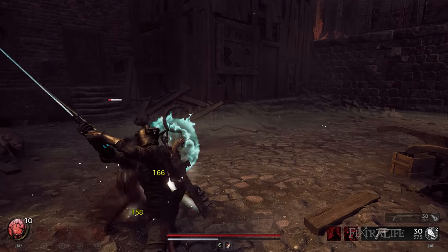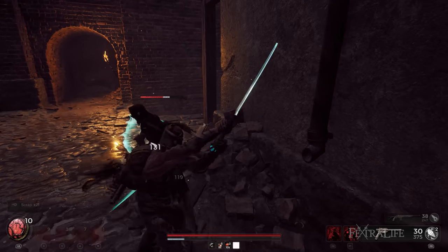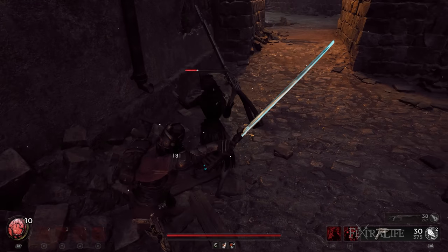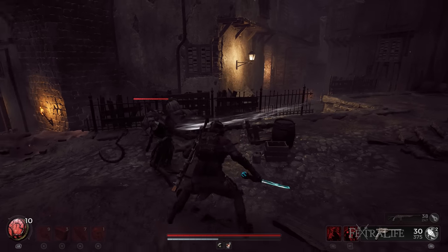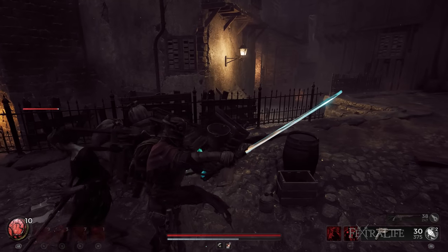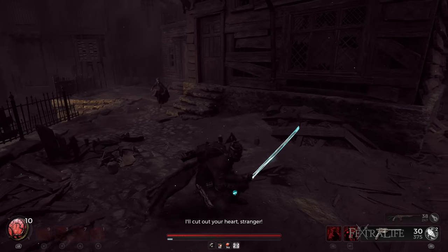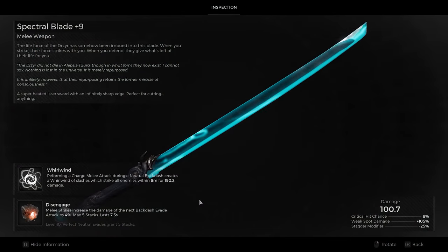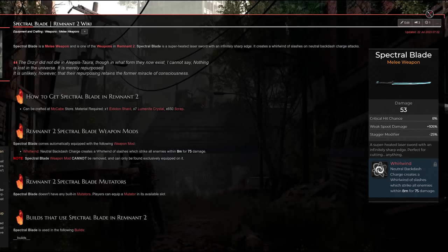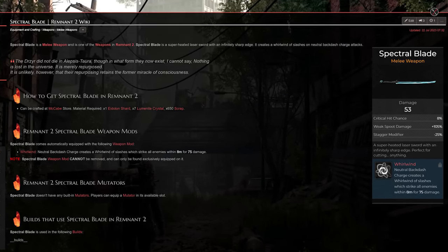The ideal melee weapon for this build depends on preference. When using this build, players will unlikely use their melee weapons. However, if players would want to be versatile in most cases, they can use any melee weapon that they prefer. In my personal build, I use the Spectral Blade due to its flashiness. Its special ability, Whirlwind, can slash enemies in a quick manner with a good AoE range. Players can acquire it by beating the main boss, Shahala Spectral Guardian in the world of Nerud and getting its drop, the Eidolon Shard, which can be given to McCabe in Ward 13 to craft the weapon.